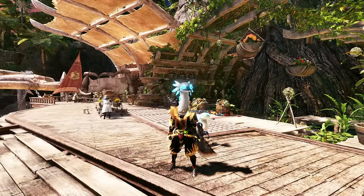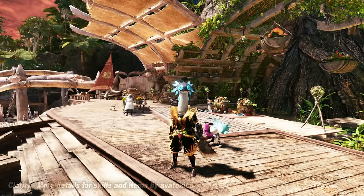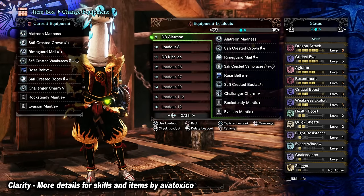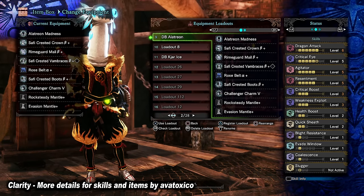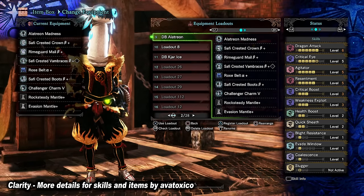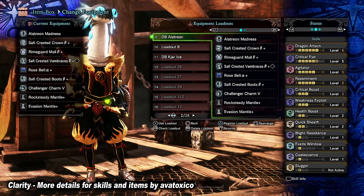The first mod is called Clarity — More Details for Skills than Items. As the name implies, this mod is all about modifying the description of each skill as well as a lot of items to make the information conveyed a lot more accurate and informative.